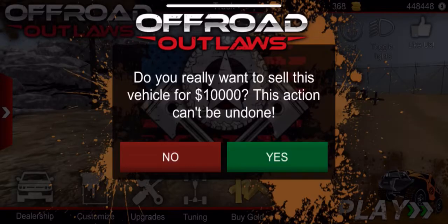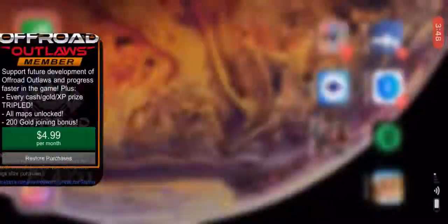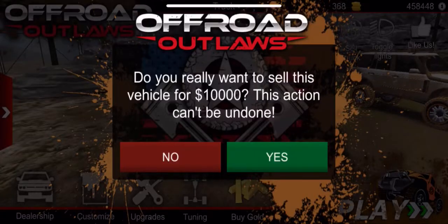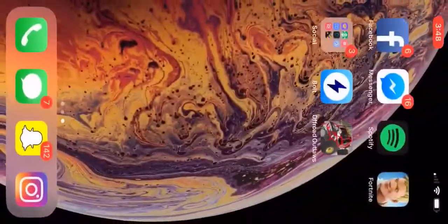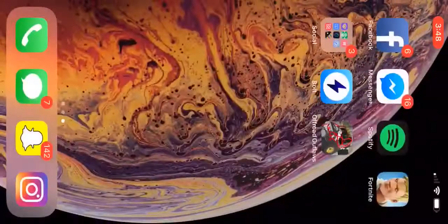You now have two more thousand. Just repeat: hit 'Sell Truck,' yes, home screen, clear the app, go back into the app — just like that. Keep repeating the steps to keep earning money.